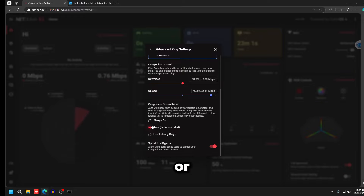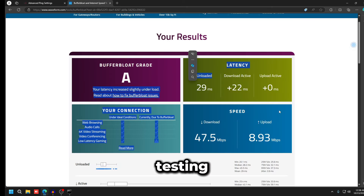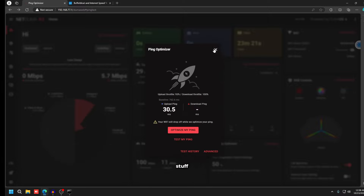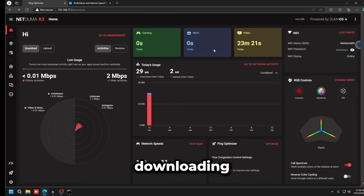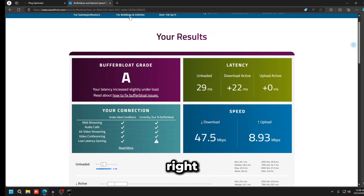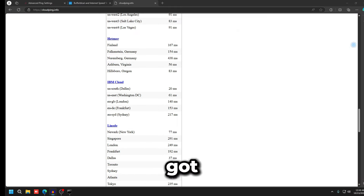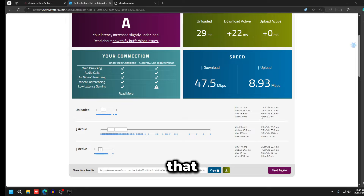I had to drop congestion control to around 50 to get the A during testing, but I'd set it to Auto for normal use. Only use 'Always On' while running this test. Once you've dialed in your settings, switch back to Auto so it only applies when you're gaming and doesn't cap your speed when downloading.